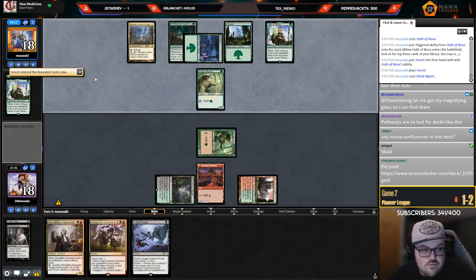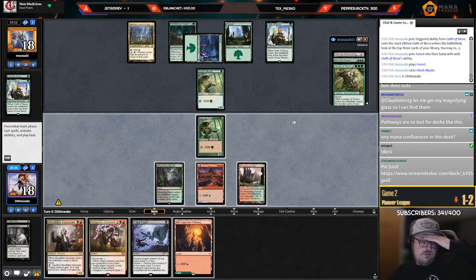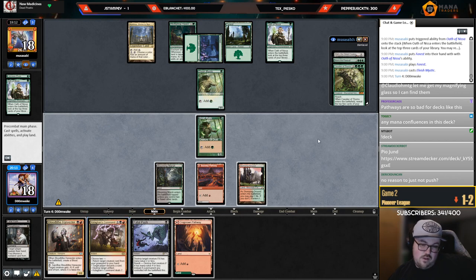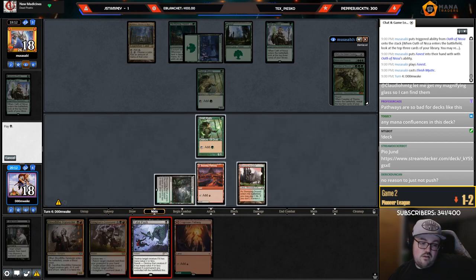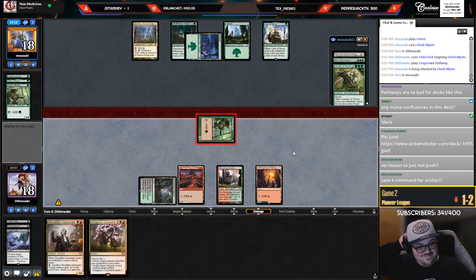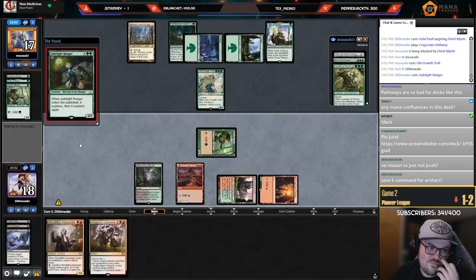Any mana confluences? Nah, maybe they should be though. Still don't have a second black mana. So if I shock Elf and make them discard, they discard Storm — rip — land, play Cav, I can't possibly win. I guess I could just push the Elf and save Kolaghan's Command for the Boat — that's probably better. Yeah, save the K-Command for the Boat. I'm just really tilted, if you couldn't tell.